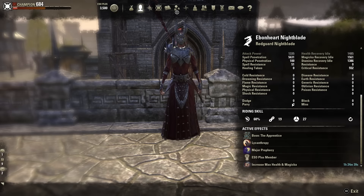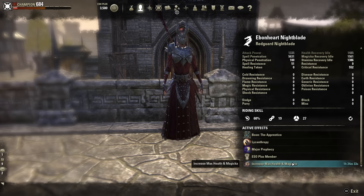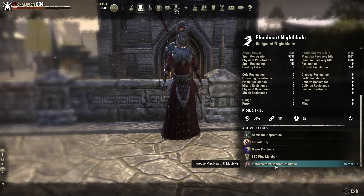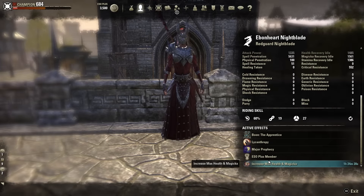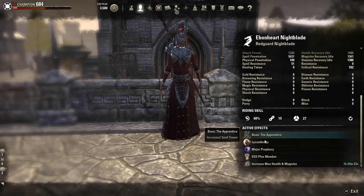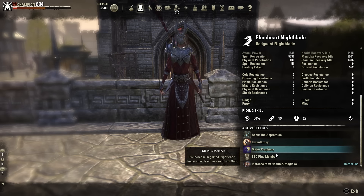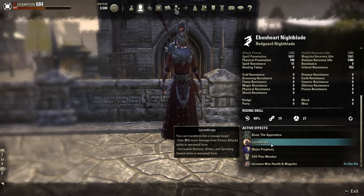For my Boon, I have the Apprentice, increasing my spell damage. For my Consumable, I'm using Max Health and Max Magicka food — you can't go wrong with that in PvP. It's going to make you chunkier and increase your damage. I also have Major Prophecy, with Mage Light on this bar increasing my Spell Crit by the last 10% there. I am a Werewolf on this character, but Werewolf has nothing to do with this build, so you can ignore that.